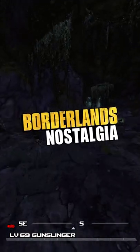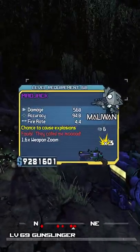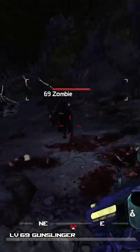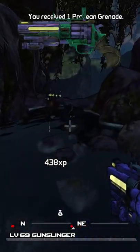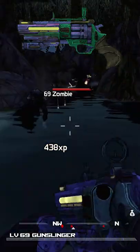Welcome back everybody to Borderlands Nostalgia. In this one we're taking a look at the purple Mad Jack revolver from Borderlands 1. The Mad Jack is an explosive fully automatic revolver dropping 100% of the time from One-Eyed Jack. When firing this bad boy it fires out these almost serpentine patterned projectiles which when hitting surfaces will bounce off of them.